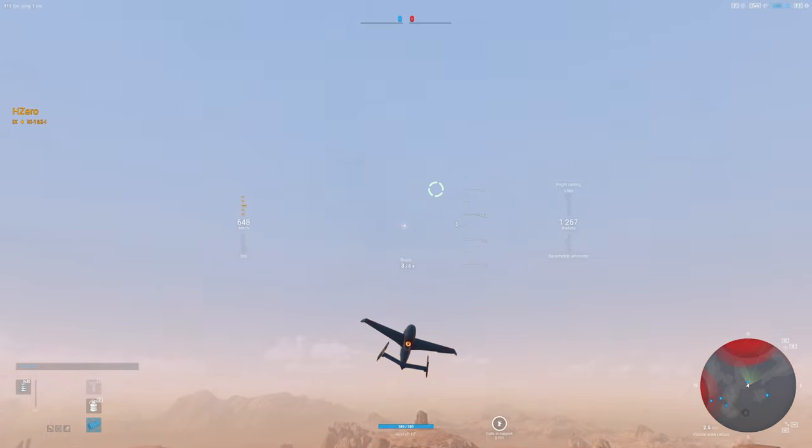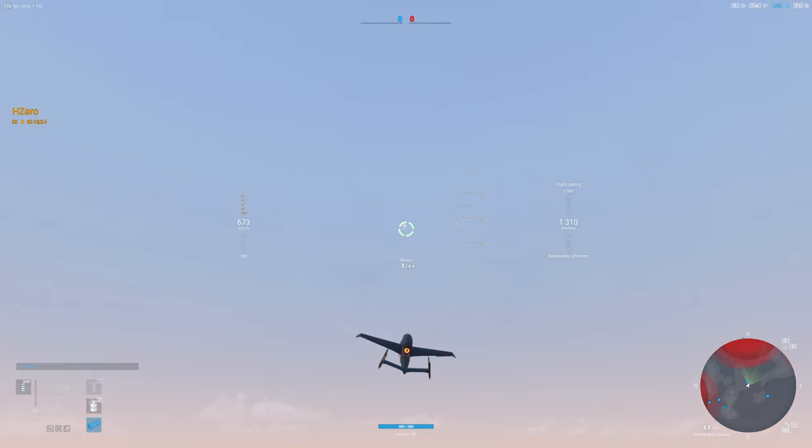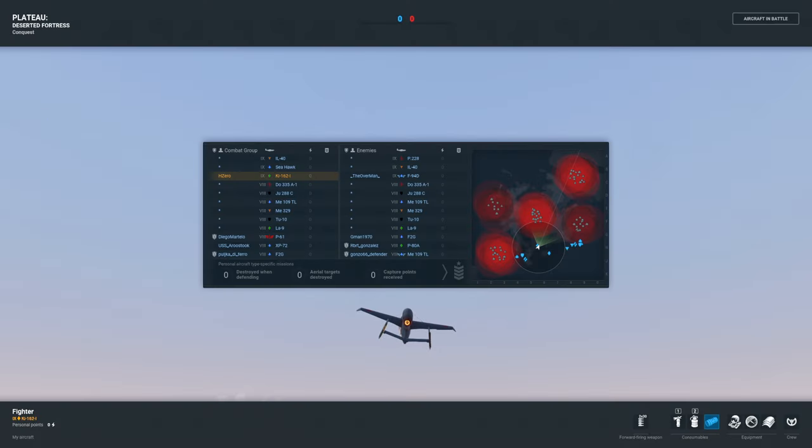I want to take you through a nice little furball that occurred over the rocket site in the middle. One of the keys to victory is knowing who your opponents are. So if you're not already doing it, the very first thing you should do when you're getting into a match is hit the tab button. You want to be looking at what sites are on the map so you know what's important and what can wait, and also who's on your team and who's against you.